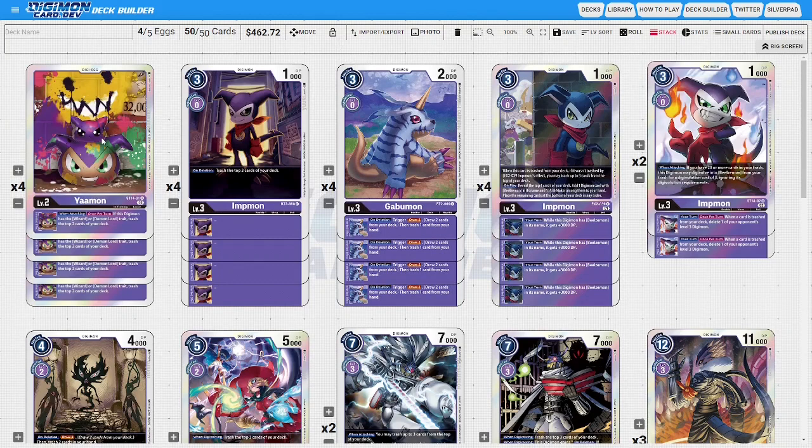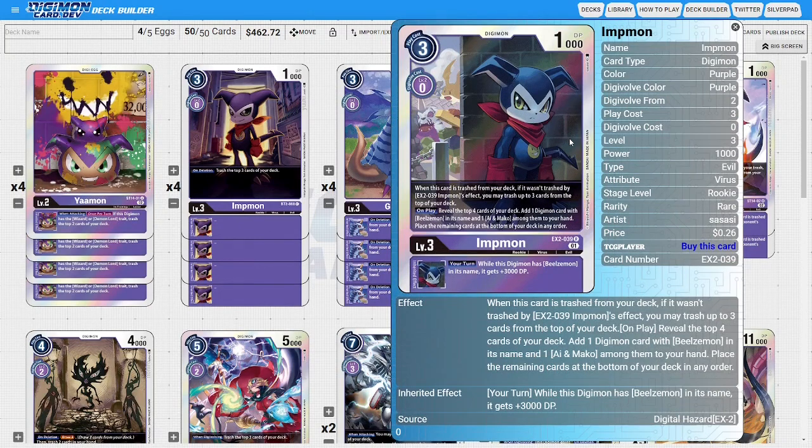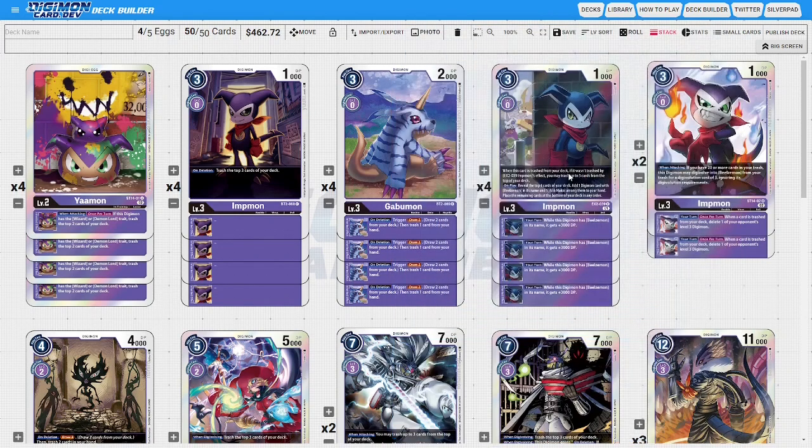We're playing four Yamon — if this Digimon has Wizard or Demon Lord, trash top two cards of your deck. Then four of the Impmon BT2 — on deletion, trashing top three. Four of the basic Gabamon, always — this card is so good in almost any purple deck you can physically play it in. Then we're playing four of the EX2 Impmon — when this card is trashed from your deck, except from its own effect, you can trash up to three cards from the top of your deck. On play, you reveal the top four, add a Digimon with Beelzalmon in its name and one Ion Mako among them to your hand, place the remaining on the bottom.